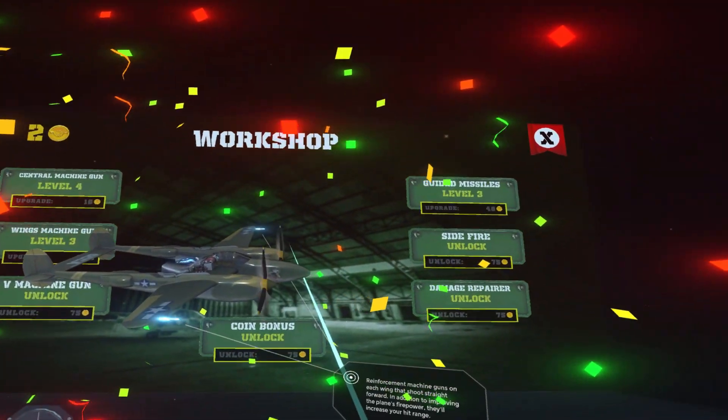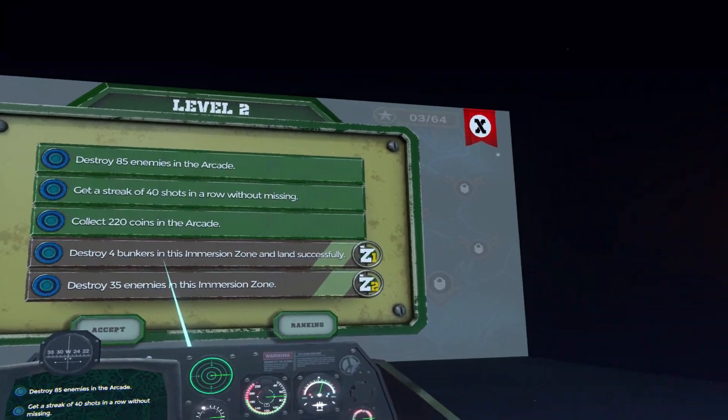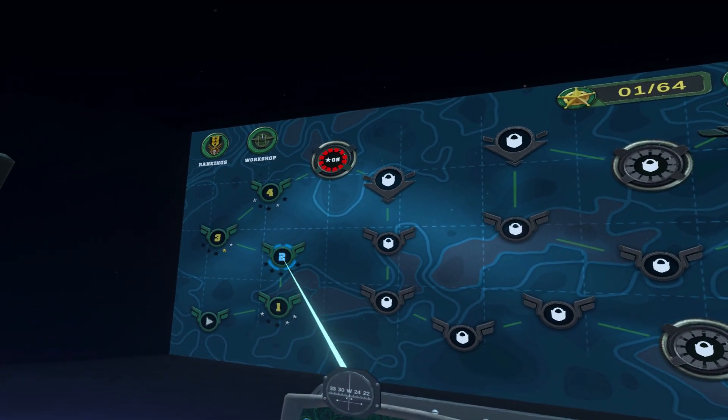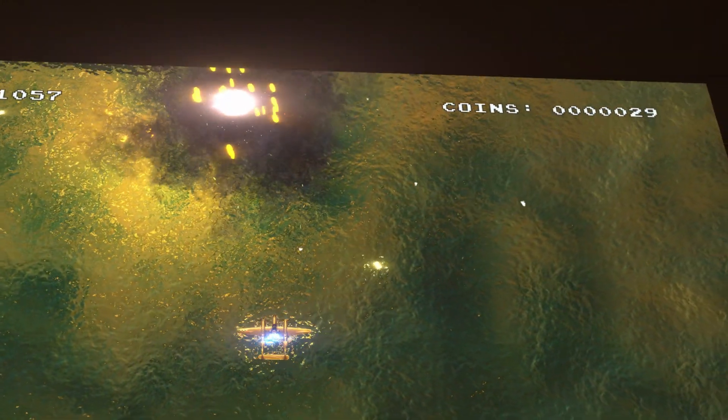Each mission along your journey contains five stars, provided by completing generic objectives like killing a certain number of enemies. Segments of the journey are blocked behind a gate, only unlocked by acquiring the necessary amount of stars, so you'll likely be playing some missions more than once in order to complete their objectives and get their stars.